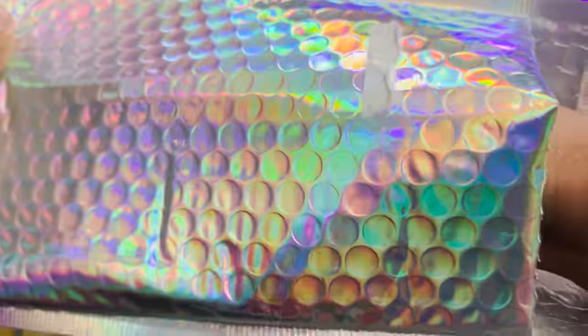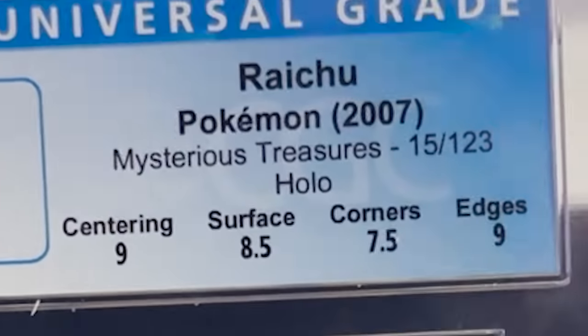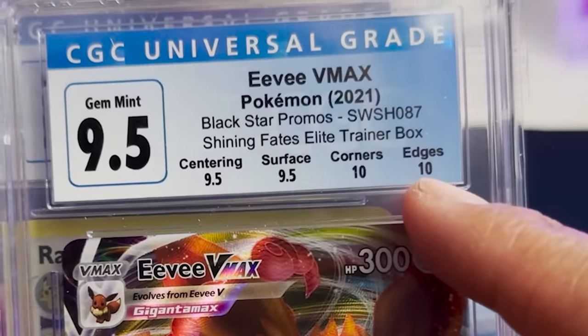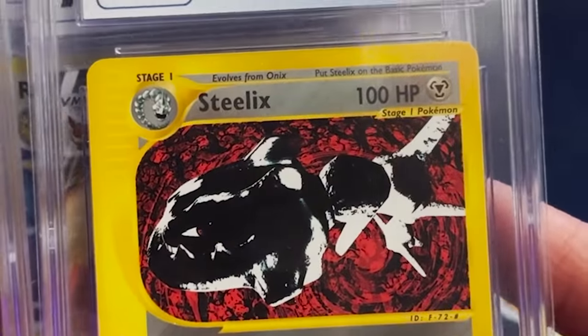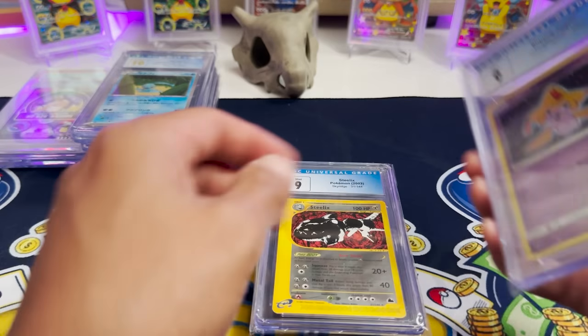A lot of creators that you know and watch are coming. And a Raichu is coming — this is from Mysterious Treasures in 2007. Look at that, that looks so cool. We have another CGC 9.5 — this is the promo from Shining Fates. Now we got the subgrades in there, which is really nice. Beautiful looking card. Next we got Steelix from Sky Ridge — graded Sky Ridge cards are amazing. Somebody's gonna be really happy with these for sure. This reminds me of Full Metal Energy, who's actually one of our designers for Card Party.